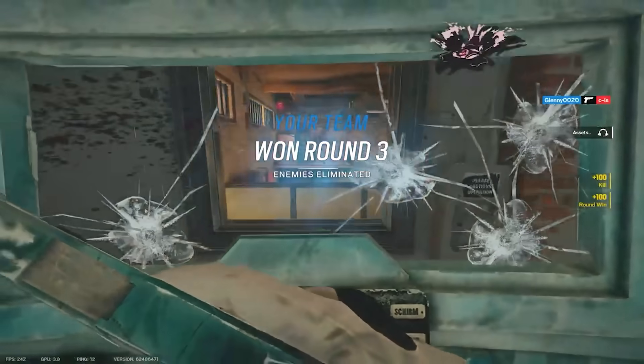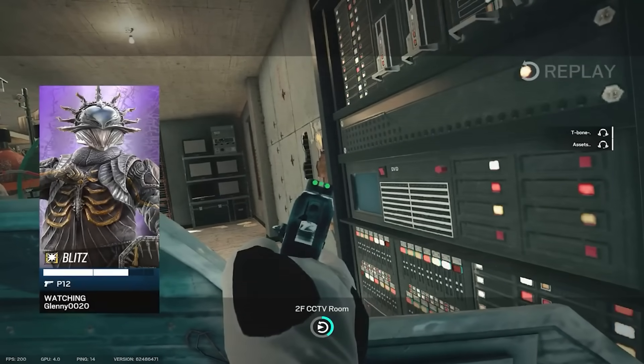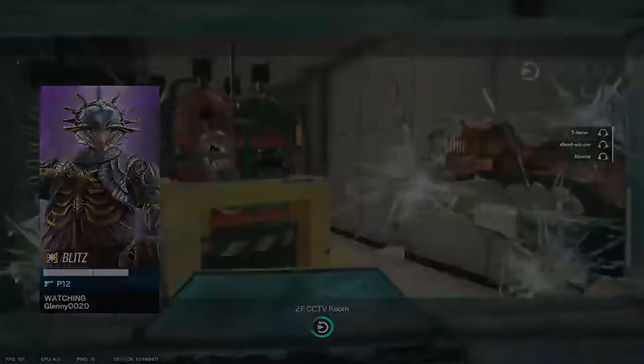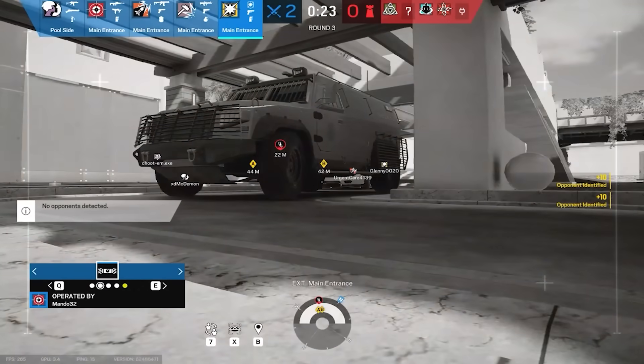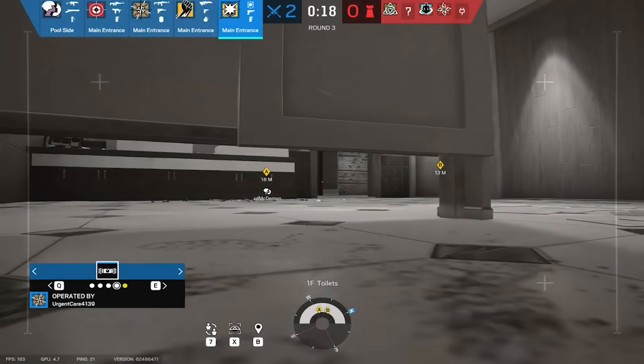When you see most people pick Blitz, you'd expect him to run at you, try to flash you, kill you, and rush you. Now, there's no problem with that, but it's a huge issue when they know it's coming and if they know how to counter it, especially with defenders like Legion being played a lot right now in this meta.